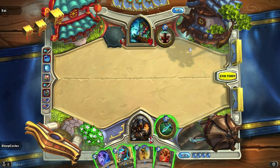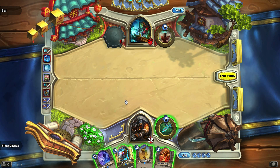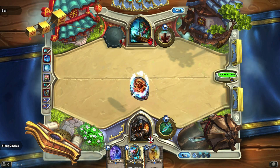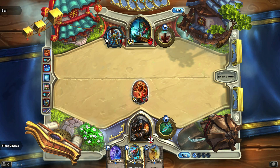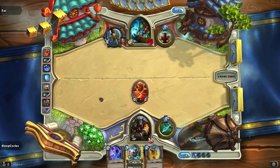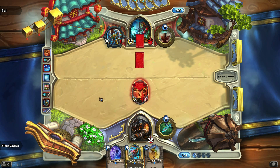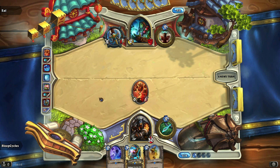What we're going to do here — I'm tempted to play the Shieldbearer but I think I'll just play the Magma Rager. And if he wants to take the 5 to the face, then he's going to take the 5 to the face. Magma Rager — wonderful card, 3 mana, 5 damage, 1 health. It doesn't survive as long as you would hope but it certainly does damage. That's what we're here for. See, he's going to take the 5 damage to the face like a chump.